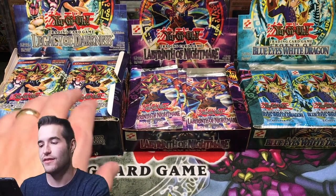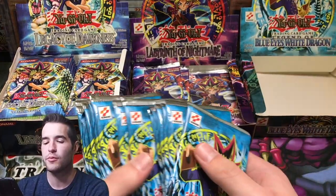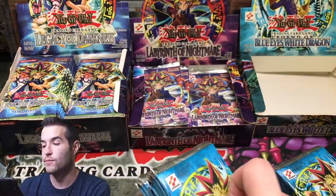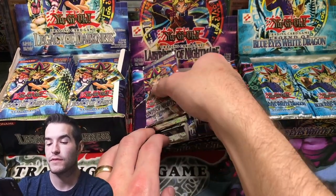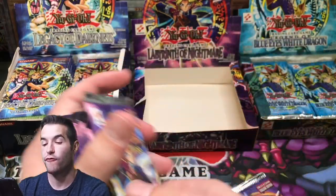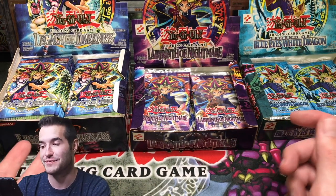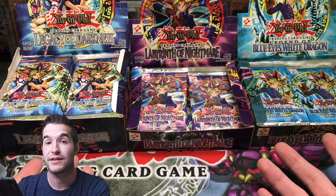So this dude just hooked us up — let's go through and see how many packs. We're gonna be opening these in the next few videos. You're seeing this probably the day after the 20K special. We got 18 booster packs of Legend of Blue Eyes — that's like 75% of a box, that's epic. Labyrinth of Nightmare I think has the least — 14 packs, about 14 out of 24, that's a lot of a booster box. Legacy of Darkness looks like it's only missing like one pack — might be a 35-pack booster box basically. I don't know if these all came from these specific booster boxes or if he just put them in the boxes.